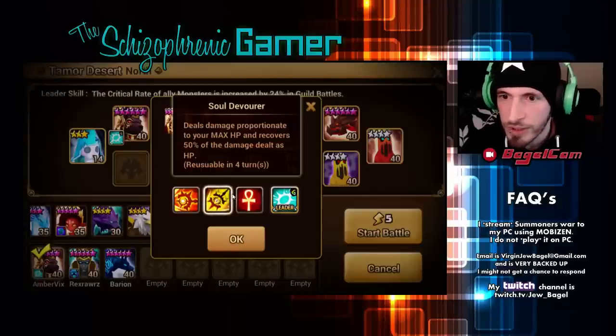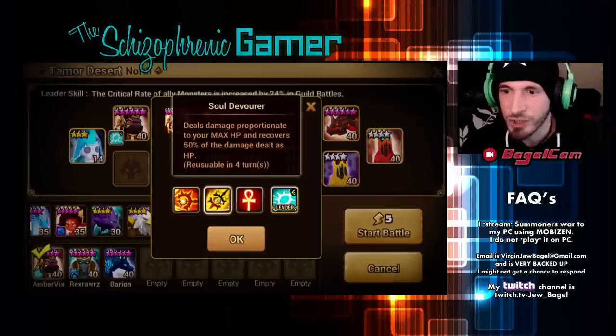And then we have Soul Devourer. Deals damage proportionate to your max HP and recovers 50% of the damage dealt as HP. So damage proportionate to your max HP and recovers 50% — that's nice. Let's see how much damage that does.